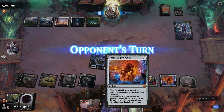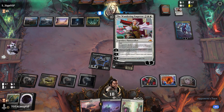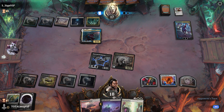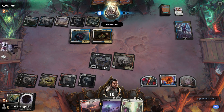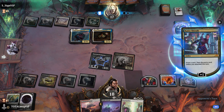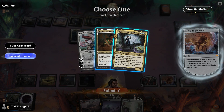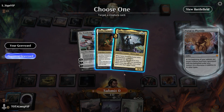We get rid of the Wanderer — Portal's on the battlefield. Opponent has a Planeswalker, and it's a juicy one. Now we could Path of Peril to get that out of the way — it's a 2/4. We'll choose a creature card to connive.